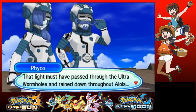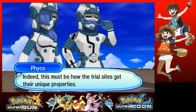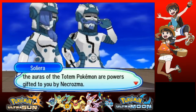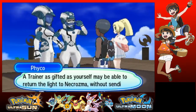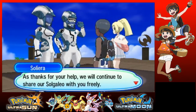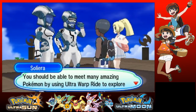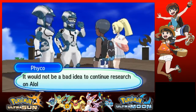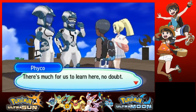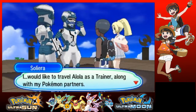This is how the trial sites got their unique properties — both the Z-power for Z-moves and the auras for the totem Pokemon are powers gifted to you by Necrozma. A trainer as gifted as yourself may be able to return the light to Necrozma without sending it into another rage. As thanks for your help, we shall continue to share our Sogaleo with you freely. You should be able to meet many amazing Pokemon by using Ultra Warp Ride to explore different worlds. I would like to travel Alola as a trainer, along with my Pokemon partners.